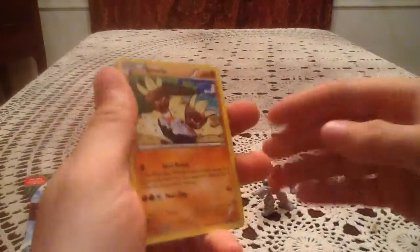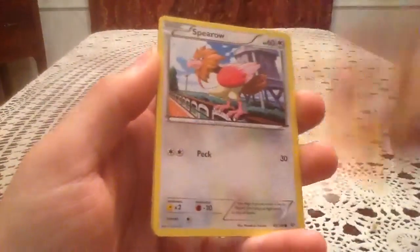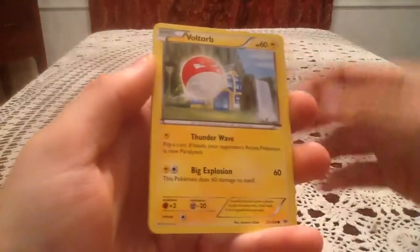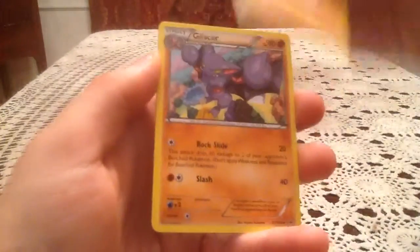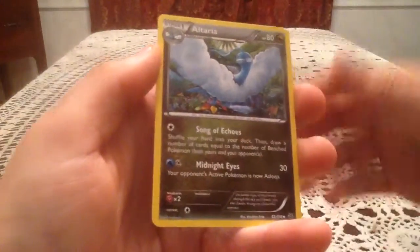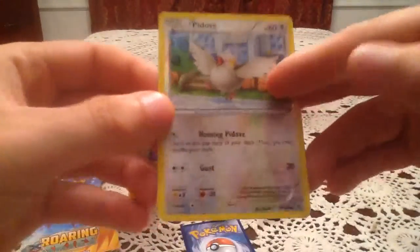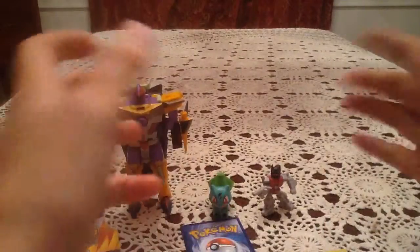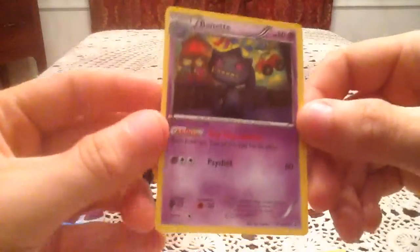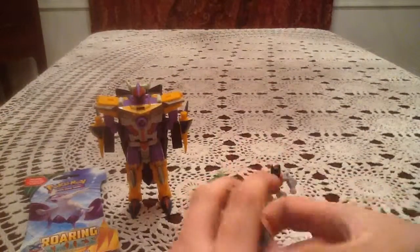Starting off the first pack: Binnacle, Spearow, Dunsparce, Voltorb, Gligar, Gliscor — fittingly after Gligar — Tranquill, and Altaria. The reverse holo is Pidove, just a common reverse. Pretty sure I've gotten that one a couple times, so it's a duplicate. The rare is Vespiquen — the non-ancient trait version — and both are non-holo rares either way. So not the most exciting first pack.